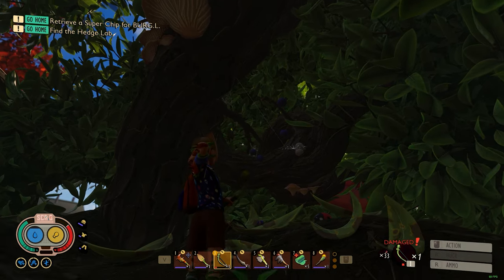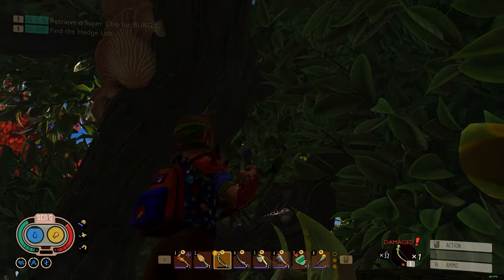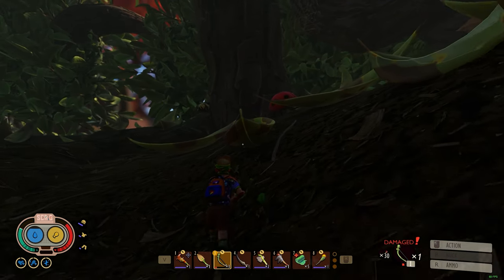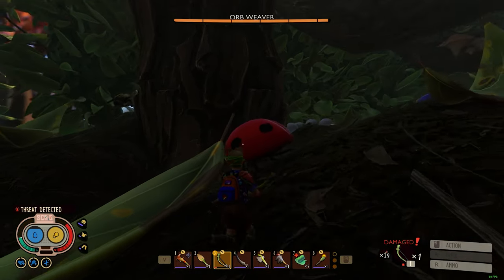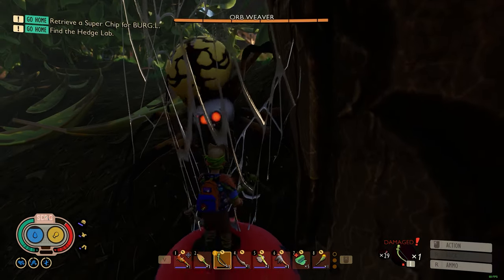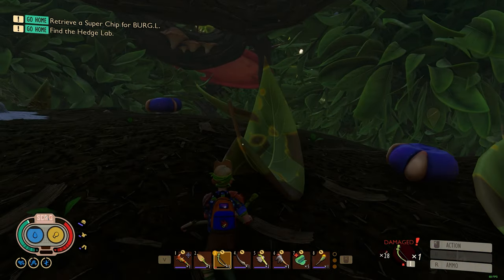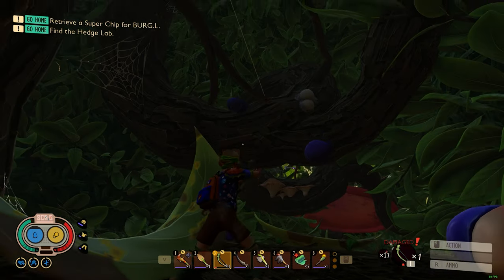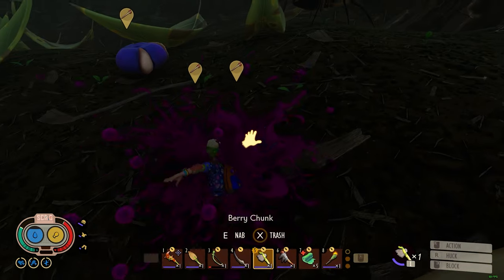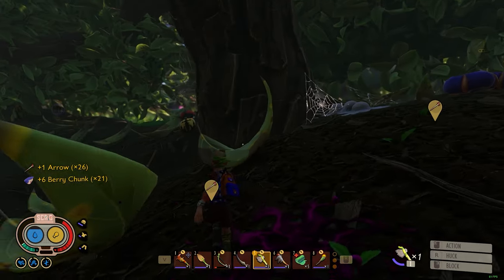Real quick, let's get some berries here from this stupid spider. Maybe I can aggro the ladybug onto the spider. That would be cool - be the berry bandit, steal some berries. Oh yep, tagged him. Come on Mr. Spider. Yeah, you fight for me ladybug, I'm gonna get these berries. I'm really excited for the Grounded update. I'm excited to see what else they have in store besides just the loadouts. Hopefully there's some actual content - maybe some new weapons, new armor, maybe even a new location. It's a pretty exciting time to be a Grounded fan.